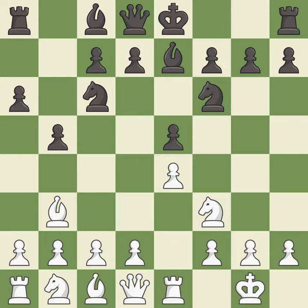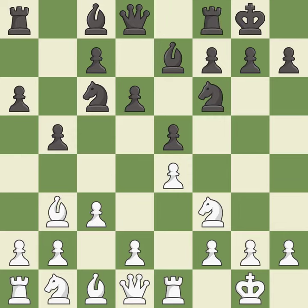Bb3 is forced, but the bishop is well placed because it attacks the f7 square. d6 defends the e5 pawn and allows the light-squared bishop to develop. c3 prepares the d2-d4 pawn break and clears the c2 square for the light-squared bishop. Castling gets the king out of the center and activates the rook. h3 prevents black from developing the light-squared bishop to g4, which would pin the knight and make it hard for white to play d4.